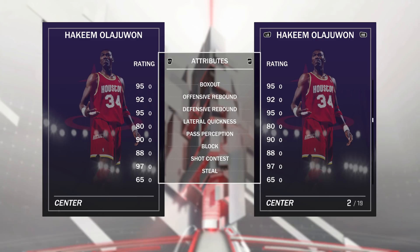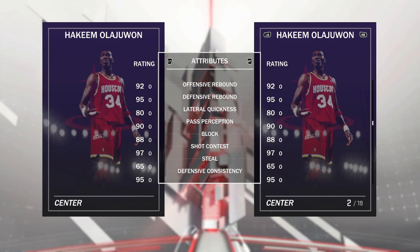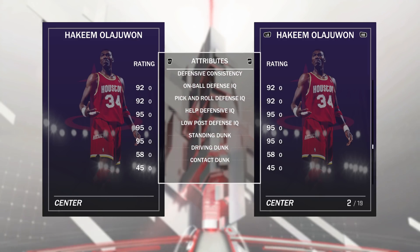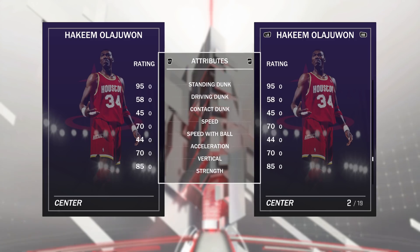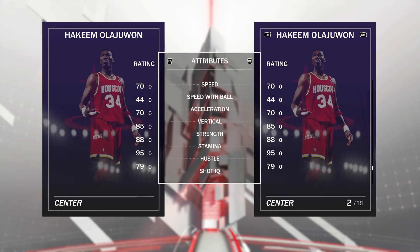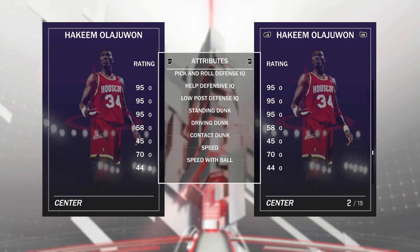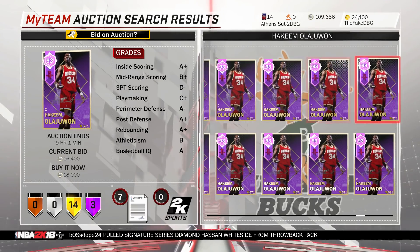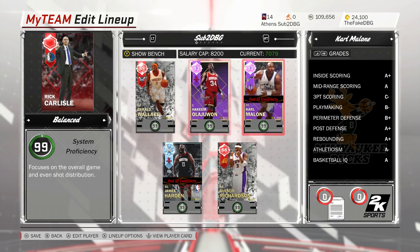He's got a 61 block rating — not the best — a good free throw rating of 80, great rebounding stats, and a lateral quickness of 80, which is unbelievable for a seven-foot player — so if he switches onto a guard, he'll be well able to stay in front of him. 88 blocks, a steal of 65. He's got 70 speed, which is good for a seven-footer, and a standing dunk tendency of 95 and driving dunk tendency of 95, so even though his driving dunk rating is only 58, he does tend to dunk a lot.